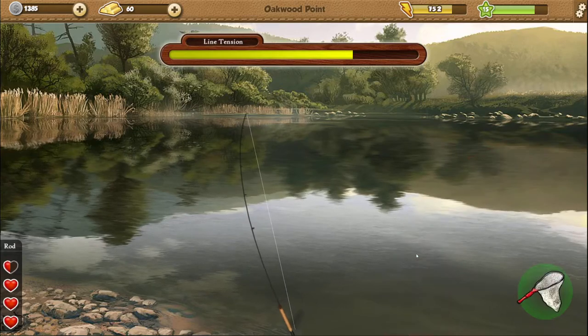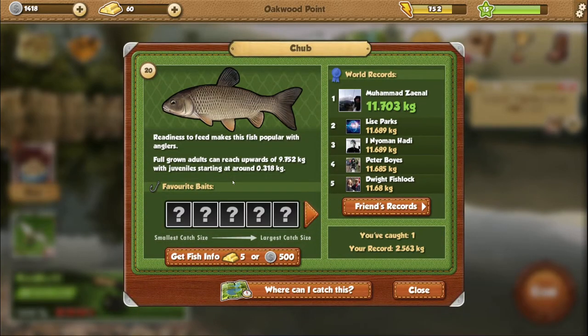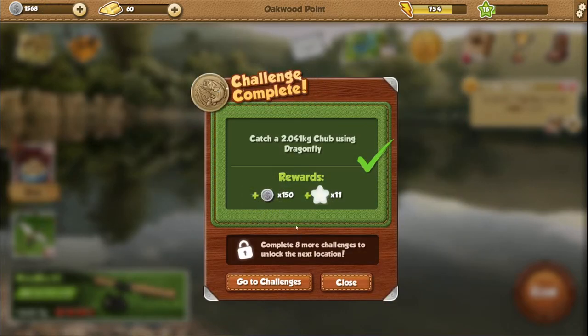Audio does the heavy lifting. Wow — we got a 2.5 kg chub on this dragonfly bait, and a hefty size! Oh man, we are doing good. Look at that — that's more than halfway through into getting a big chub. Challenge complete: catch a 2 kg chub using dragonfly!